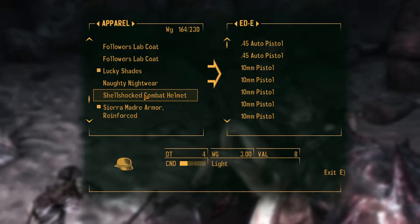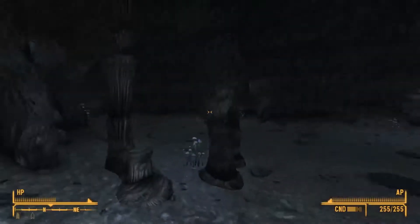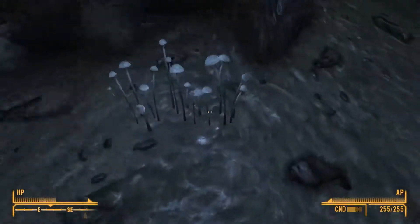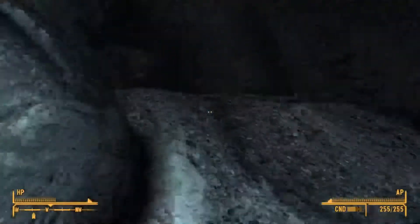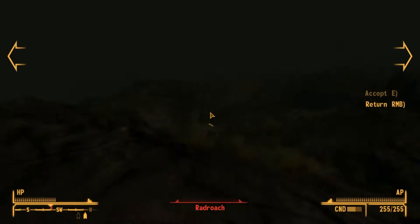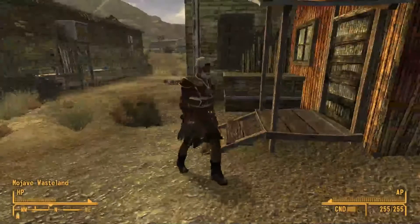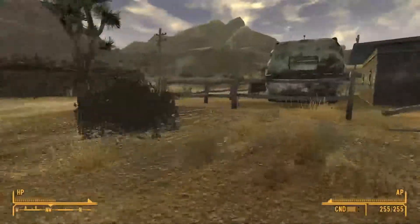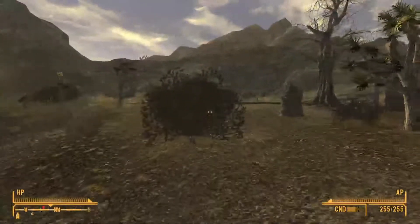Just trade some of my stuff over to Eddie and then we'll be on our way. Isn't there a thing of Cat Eye over here? Why am I bothering trying to find this dose of Cat Eye? It's not like I'll ever use this stuff. Might as well kill whatever this is. Easy Pete has joined the Legion - they really are pushing pretty far west. I'm gonna drop some stuff off and then come to a little decision about something.